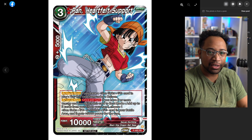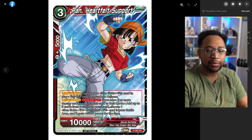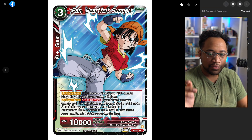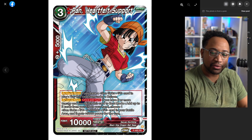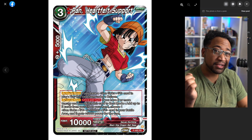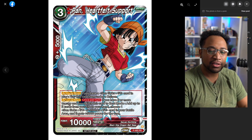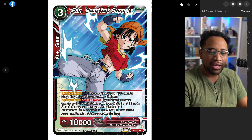This is a heartfelt support card — I think we've seen this one as well. If you have a Son Goku GT card in play, you play this card from under a unison, and then Activate Main: if you have three or more energy, you switch to rest mode, add up to two cards from your life, and choose one Son Goku GT or Trunks GT in your battle area, and it gains 5k power for the turn.